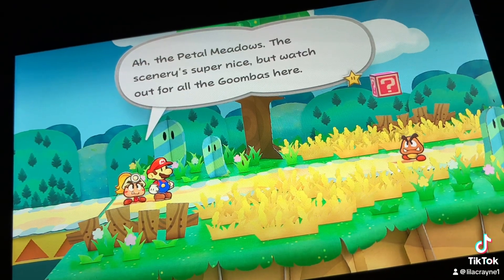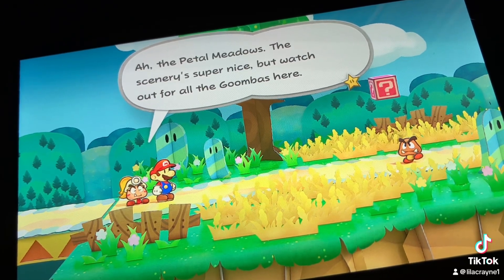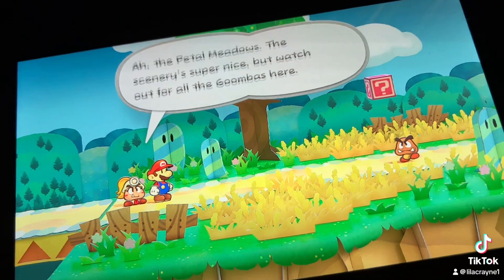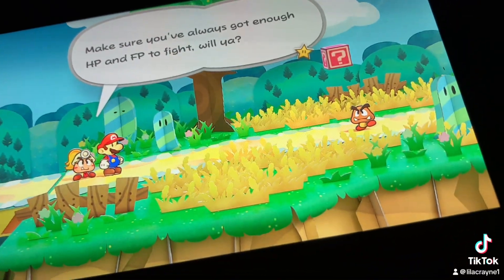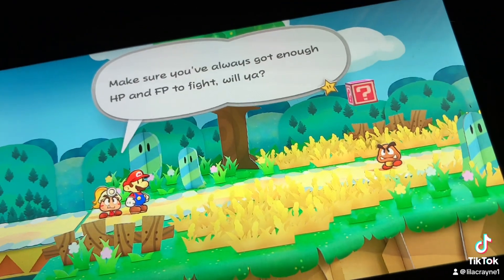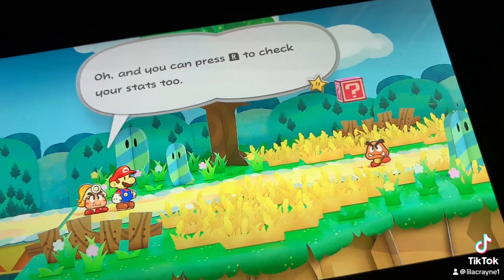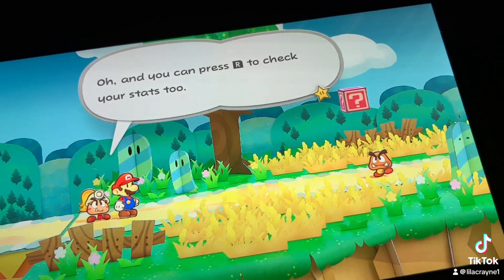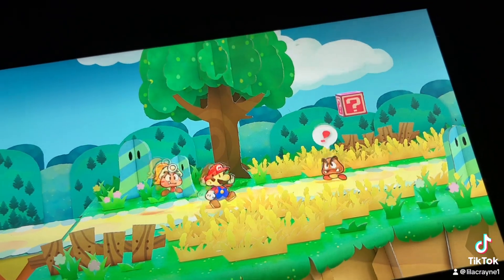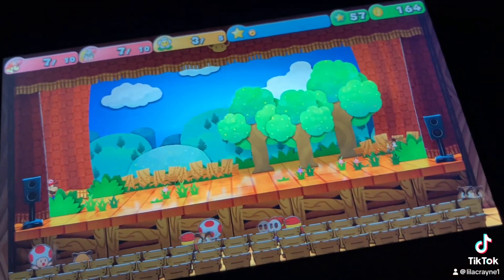Petal metals — the scenery is super nice, but watch out for all the Goombas here. Make sure you've always got enough HP and FP to fight. You can press R to check your status too. Sometimes I can hit them with the hammer before it starts.